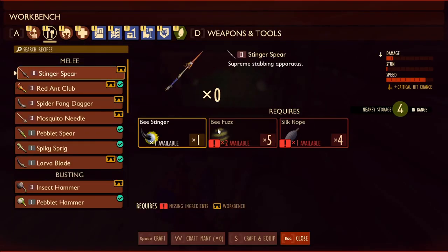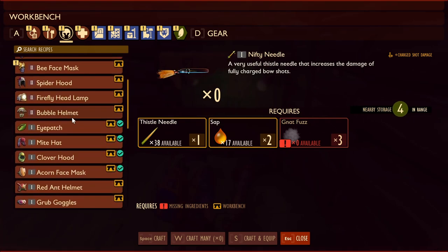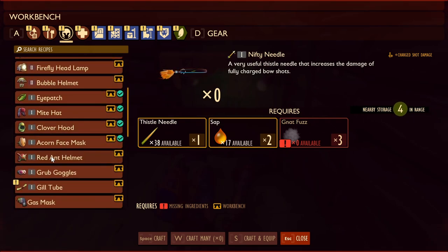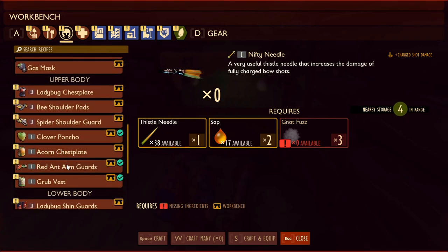Welcome back to Grounded. We are going to focus on making some ant armor. I think that was the one that would give us strength. We'd be able to carry 12 or something.